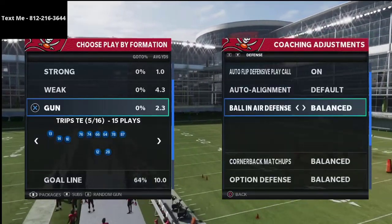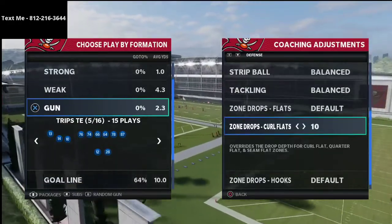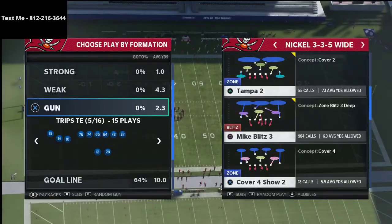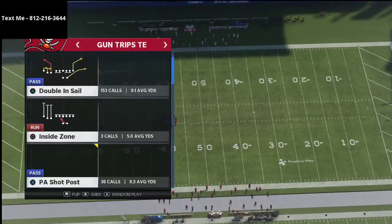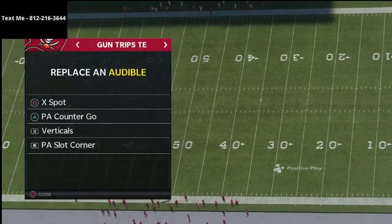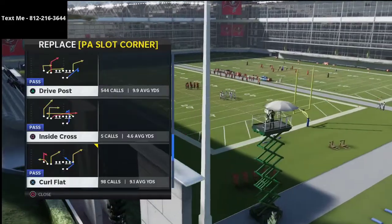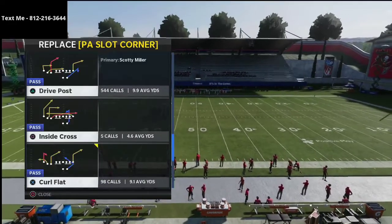Trips tight end is probably the most popular offense you'll see in competitive Madden, and for very good reason — it's one of the best offenses, if not the best offense in the game. We're going to work out of the nickel 3-3-5, which I believe is the best defense in the game. We'll cover X Spot, PA Counter Go, Curl Flat, and Inside Cross from the Raiders book.